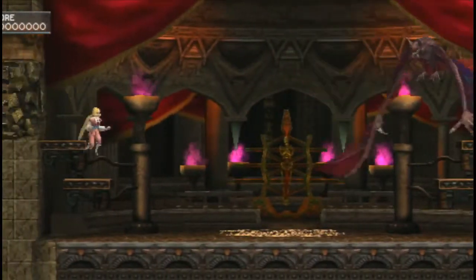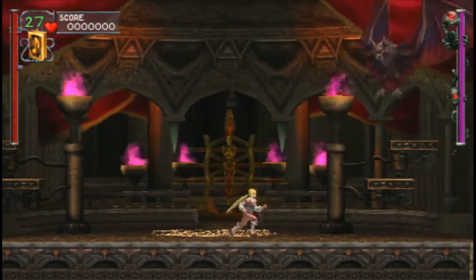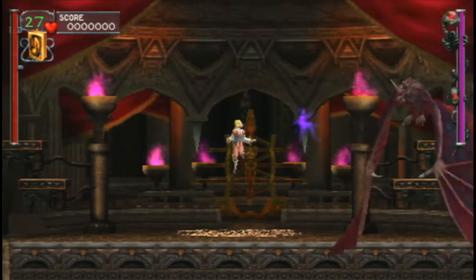The boss rush, because it's kind of Castlevania tradition, is all of the CV1 bosses that we haven't fought yet. We've already taken care of Death, and we will take care of Dracula — which leaves four Castlevania I bosses, first of which being the Darkwing Bat.